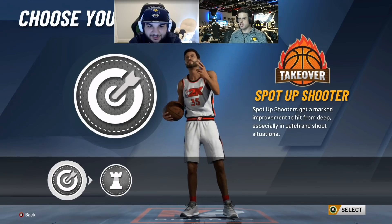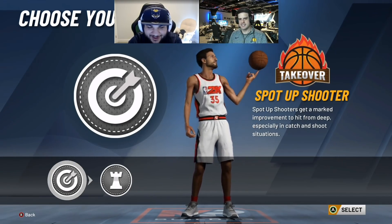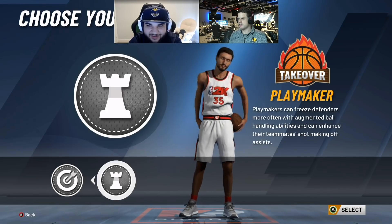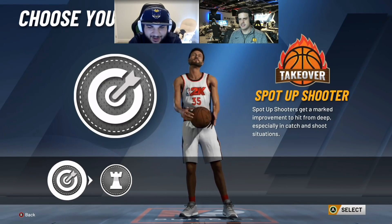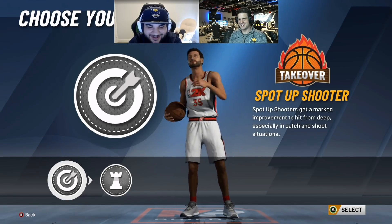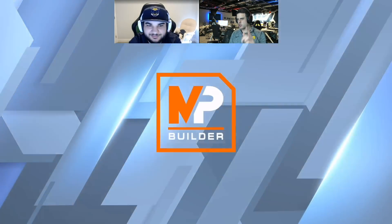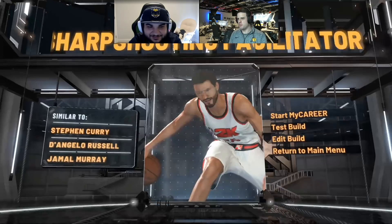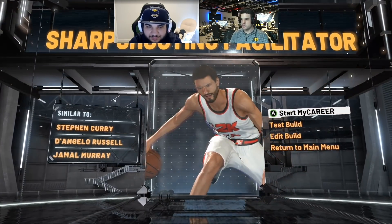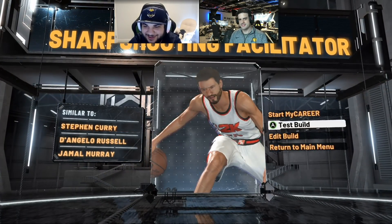I'm guessing you're going sharp takeover, right? Yeah for sure. It gave me the shot creator one and the sharp one — but definitely the sharp one. Don't make that mistake. We're going sharp. This is a sharp build for sure. So sharp shooting facilitator — Steph Curry, D-Lo, Jamal Murray. Pretty good comparisons, right? Hey, two Warriors in one thing.